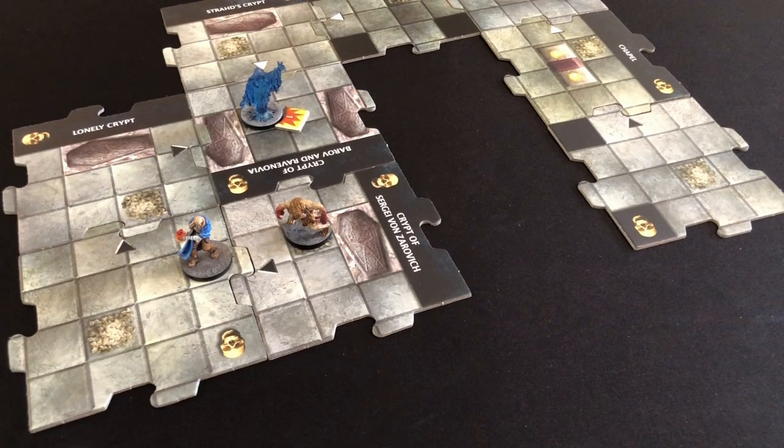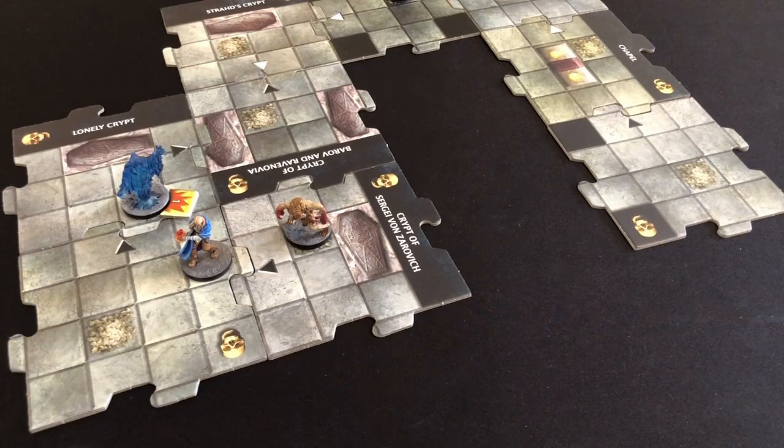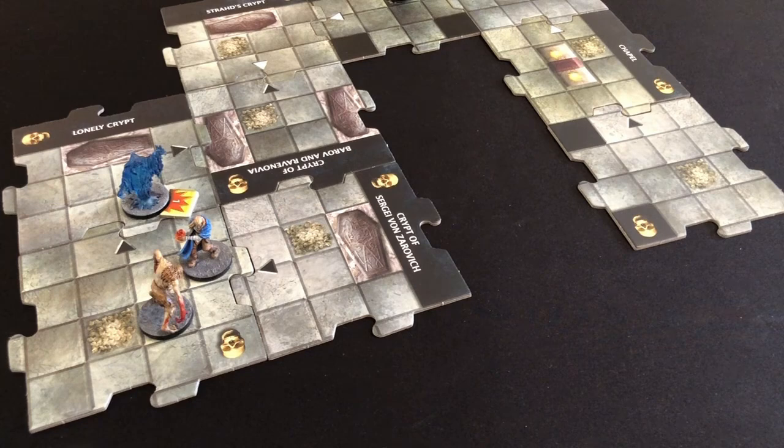No villain yet, so we go straight to monster activations. The kobold, currently in the workshop, advances toward Strad's crypt. The wraith, not within one tile of a hero, moves one tile toward the closest hero — floating back to the bone pile in the Lonely Crypt. Finally the zombie activates: moves adjacent and strikes with a rotting fist. He rolls an eight, adds five — total 13, one below my armor class of 14. If he'd been just one point higher, he'd have knocked me out. We squeak through.